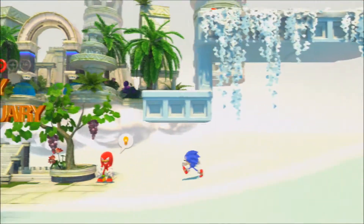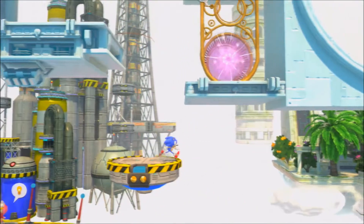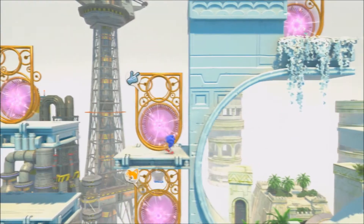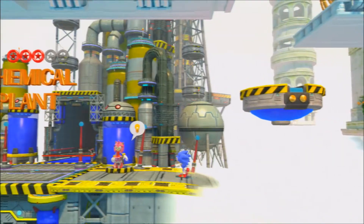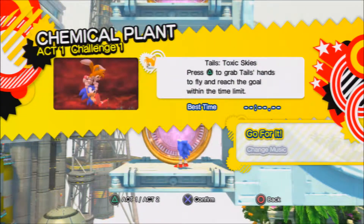Next we're taking on another challenge. The friends one looks pretty interesting because it's Tails. We've also got a technique one here, and I think this other one is an item gate. But yeah, the Tails one looks interesting — Chemical Plant Act 1, Challenge 1. It's got two different challenges. 'Tails Toxic Skies — press Triangle to grab Tails' hands to fly and reach the goal within the time limit.' Interesting, let's do it!